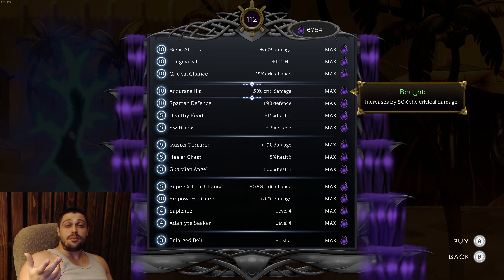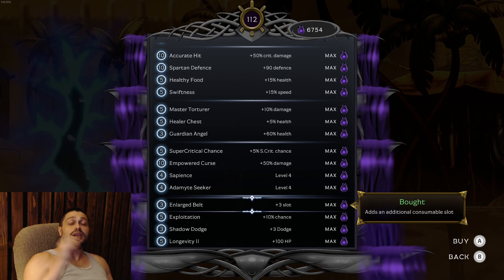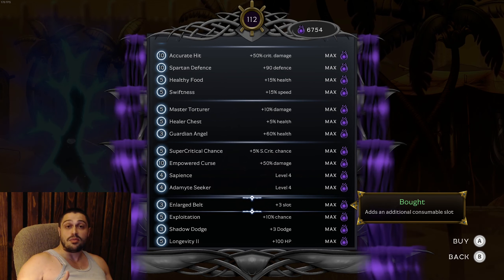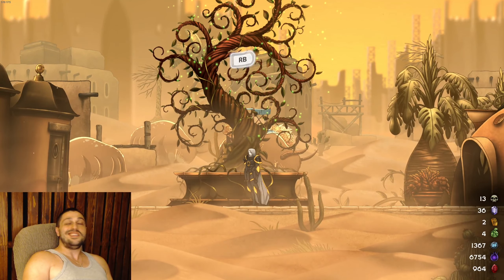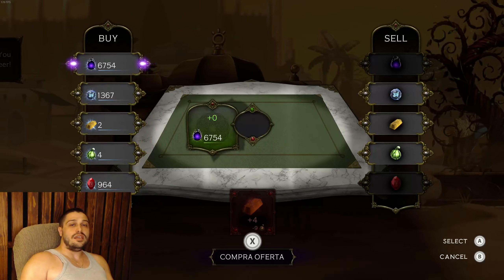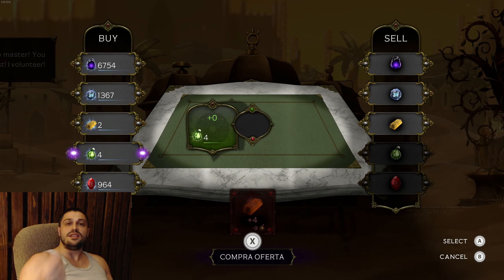On spot number 9 would be Spartan Defense - you can take more hits before dying, very important as well. And on spot number 10 would be Accurate Hit - your crits will hurt more, so you're gonna burst enemies faster, no matter what weapon you use. After these 10 upgrades, you can go for the rest until you max everything out. The Dark Matter Fountain is extremely important and is one of the very first upgrades available when you start the game.